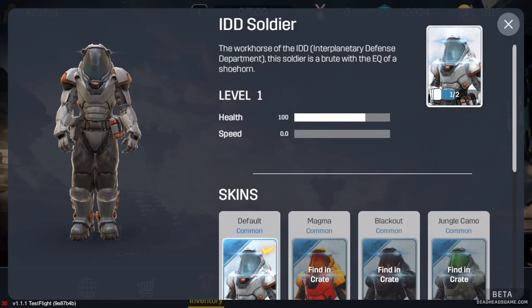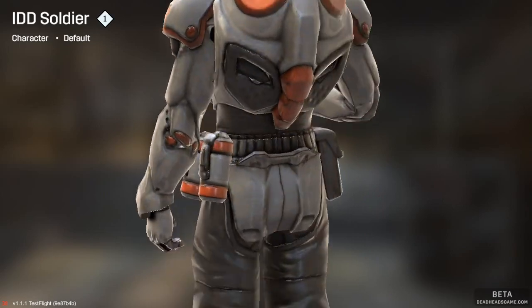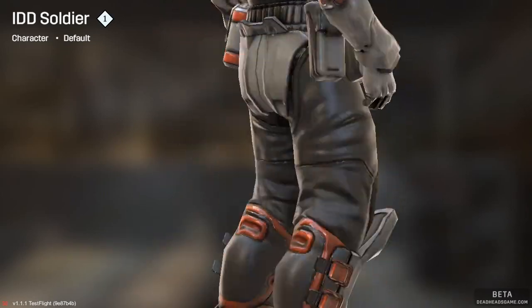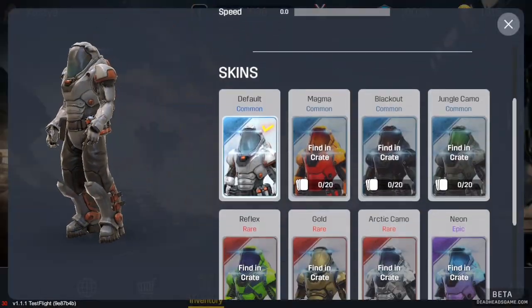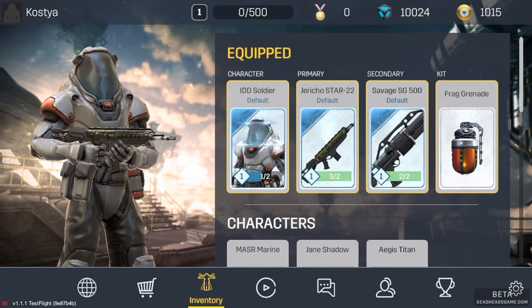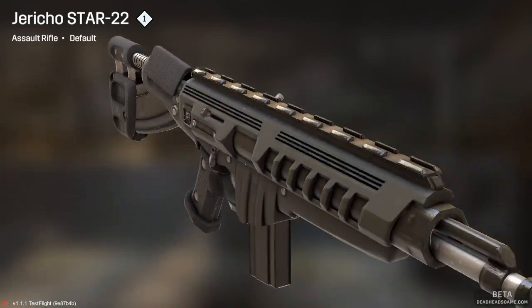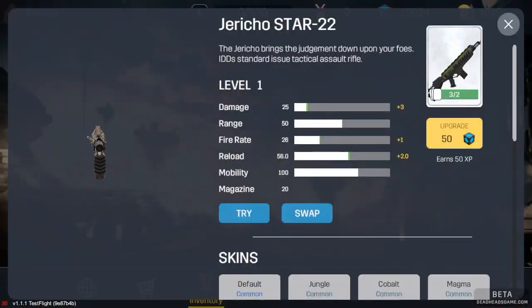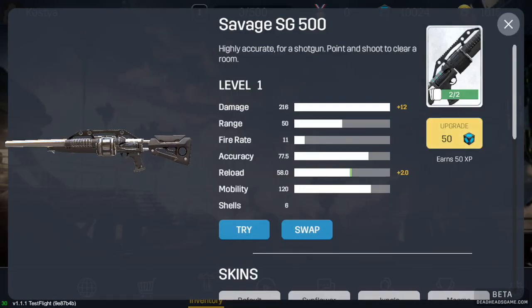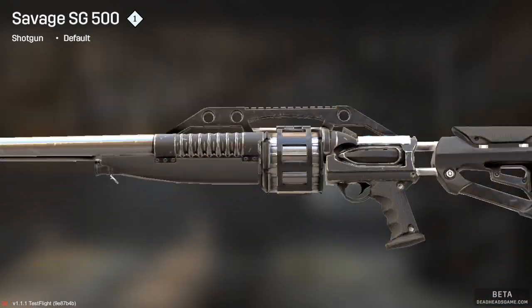This is our character. At the beginning you have IDD Soldier opened and available to play. There are actually four characters: Major Marine, Jane Shadow, and Ages Titan — you have to unlock them by leveling up. I'm currently level one because I just started. My weapons are the Jericho Star 22 and the Savage SG 500, which is a pretty amazing shotgun.